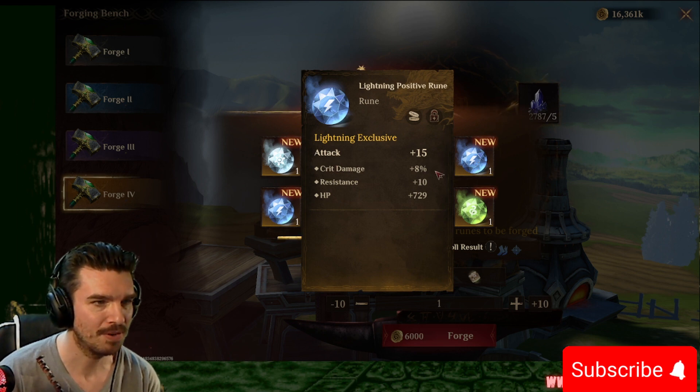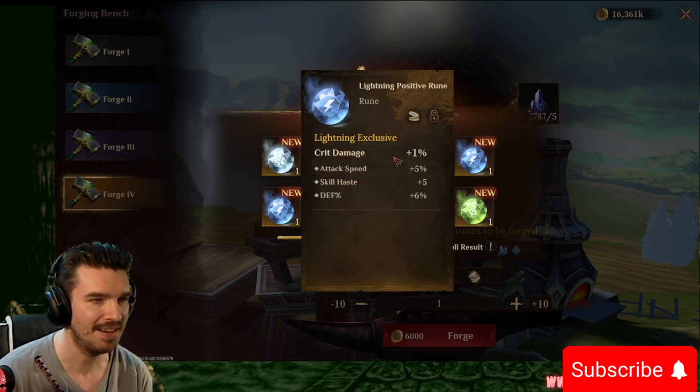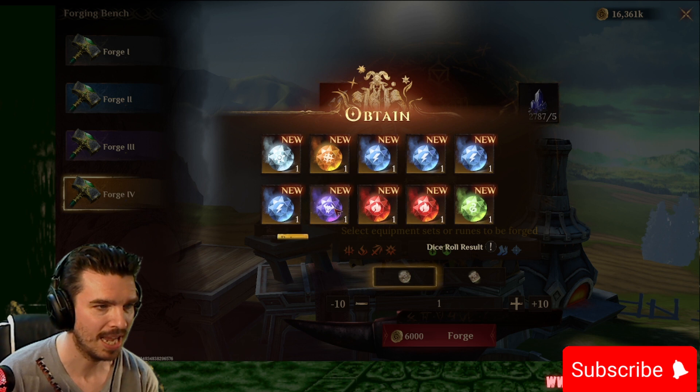We have attack, crit damage, flat resistance, and flat HP. Not so hot. Crit damage, attack, speed, skill haste. That one's pretty good. I like that one. That's actually really good for a shag roll or something like that. A dauntless guy.